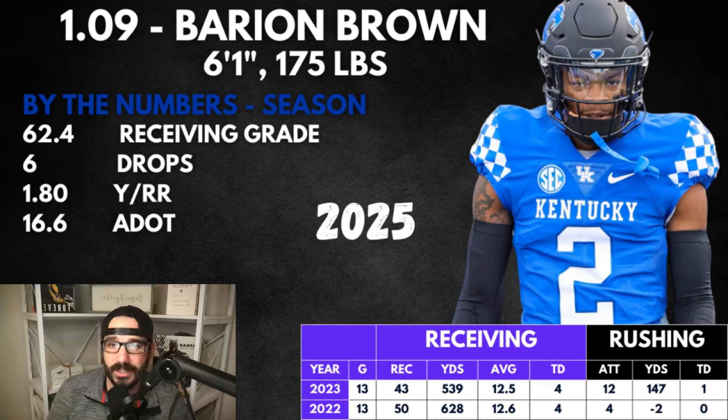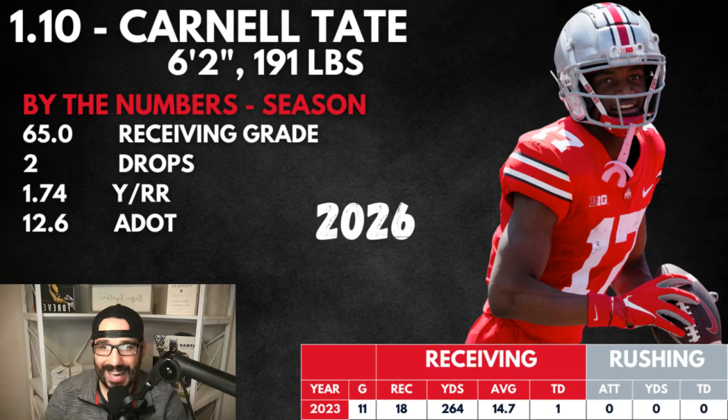Barion Brown doesn't profile from a production standpoint as an NFL guy — he profiles as skill-based and athletic; he's going to find a role in the NFL. I love this kid and the way he plays. I'm surprised he's staying at Kentucky, but with Brock Vandegrift from Georgia coming there next year, we're going to see a big bump in his value. 16.6 ADOT — he is a playmaking wide receiver, one of my favorites in the SEC. Carnell Tate at 1.10 — he was Jerry Jeudy-like for Ohio State last year. I think he could be the wide receiver one there as soon as this year. Only two drops, 65.0 receiving grade, but showed explosiveness at times.